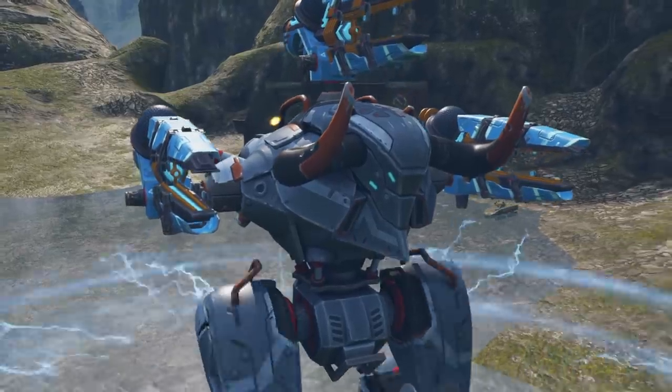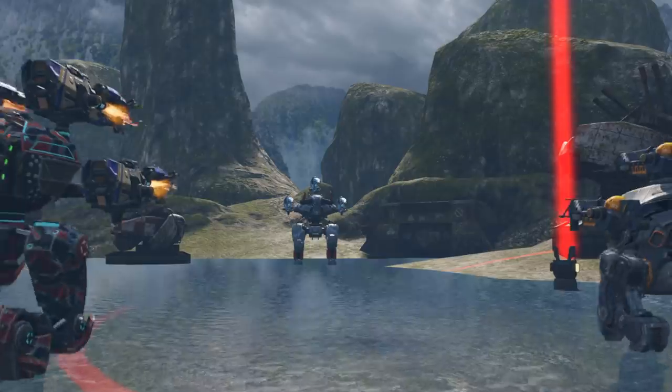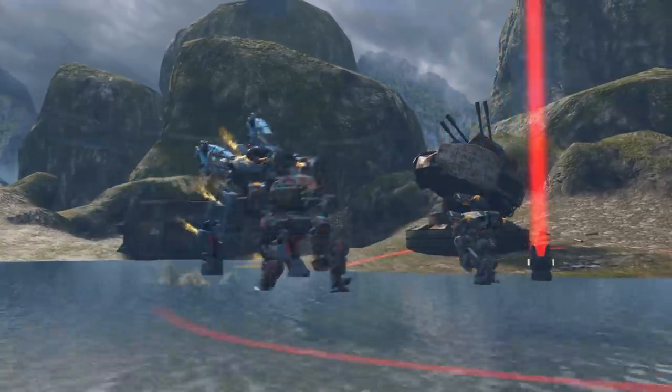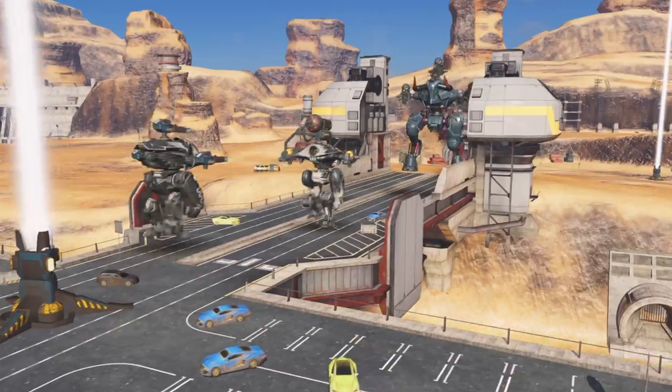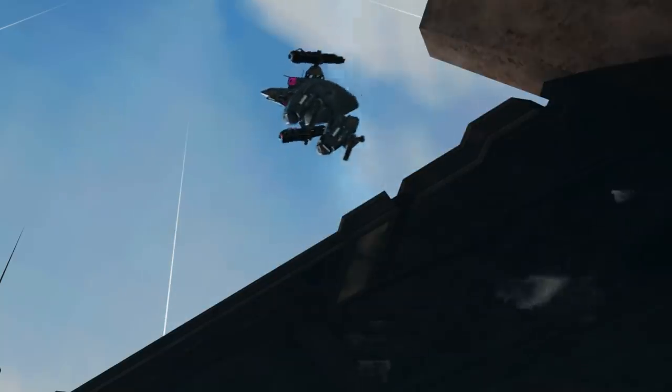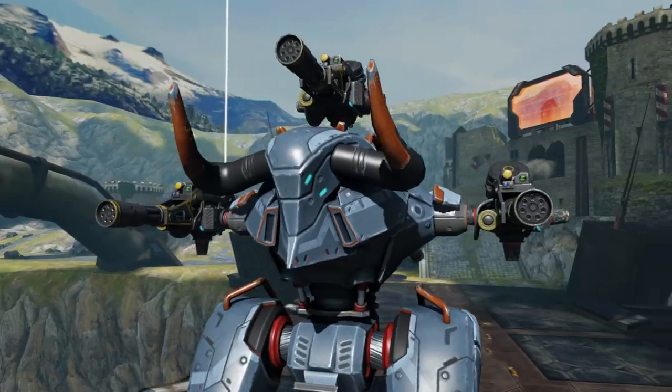When you press the ability button, Minos lunges forward and becomes an unstoppable assault force. It pushes enemies from beacons, breaking through their lines with ease. With a bit of luck, you can even send robots flying off a cliff. Brutal.